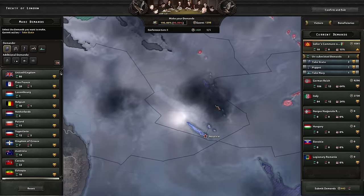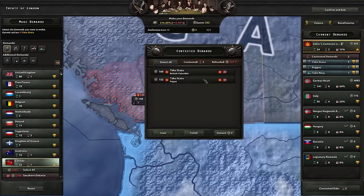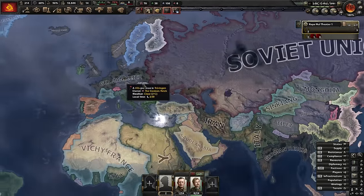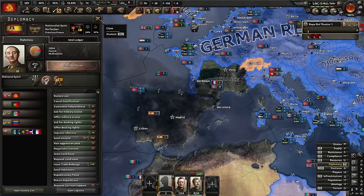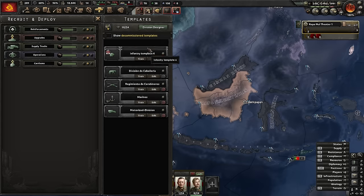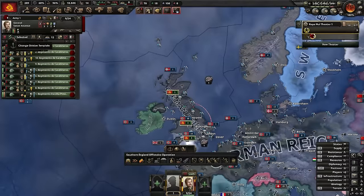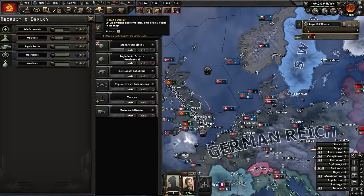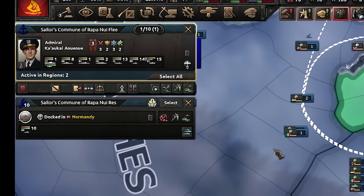For the peace deal I want the Dutch East Indies for manpower - we'll take Sumatra. We'll also try and take as much of the Royal Navy as possible to make our naval invasions easier. We'll grab the Pacific islands we need and New Zealand. I want one piece of Canada with a port as a staging ground for America. Germany's got a nice big chunk, Italy's got Africa - we've got a few essential bits. We'll also design a new Rapa Nui East Indies division template - 21 width, with artillery and engineers.